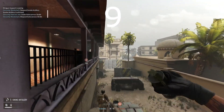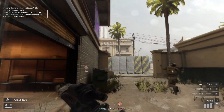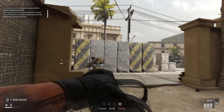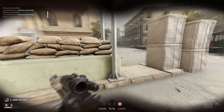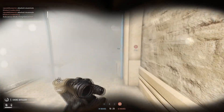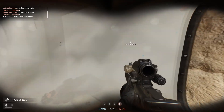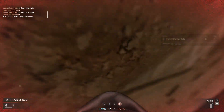In game modes like Push, it's very important to throw smokes to advance safely. But be aware: if you're entering an objective through smoke and there is an enemy on the other side, they will always see you before you see them. My advice is to either throw a grenade before entering, or wait for the smoke to clear out if you know there is an enemy on the other side.